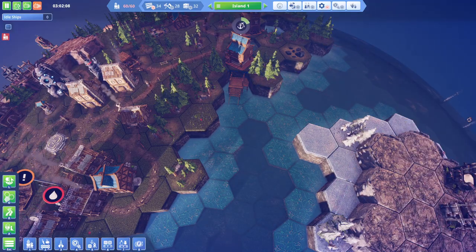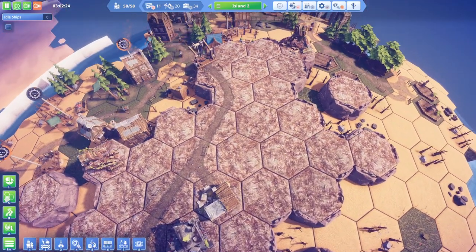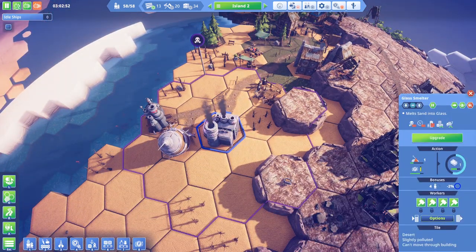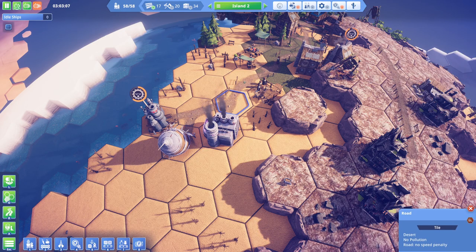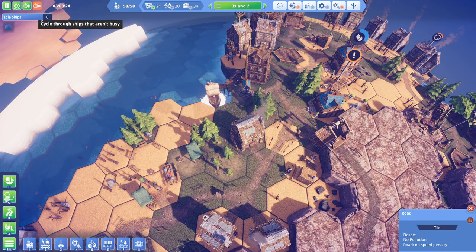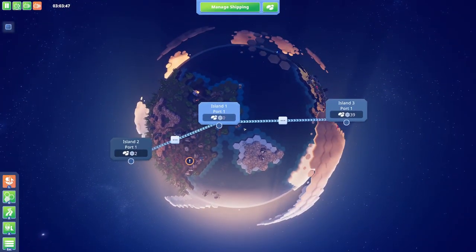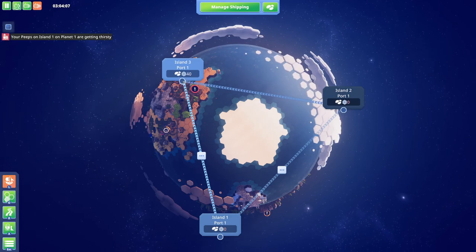Seems like everything is fixed - we're going back to glass production, which is great. As soon as we see this idle ship counter tick up, we will go about setting up a delivery route between island two and island three.